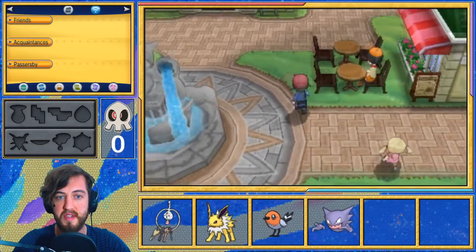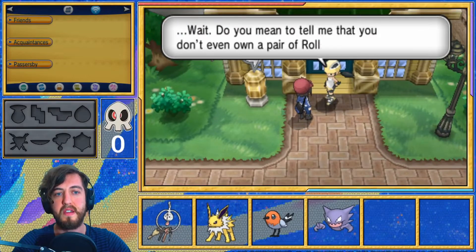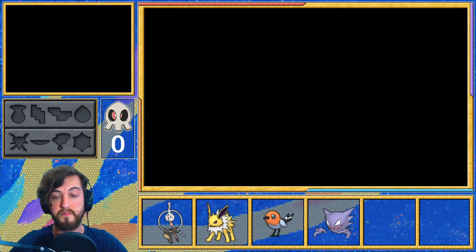I believe there's a person standing outside the Gym that we have to take on first — yeah, the one who gives you roller skates. So we've got to beat this person before we can take on the Gym. We're definitely going to do that. Here we go.